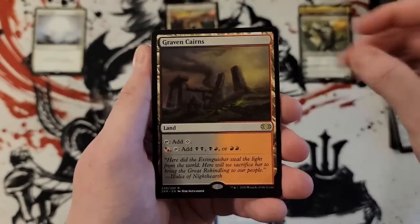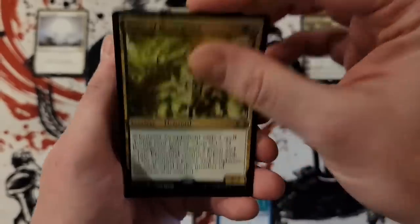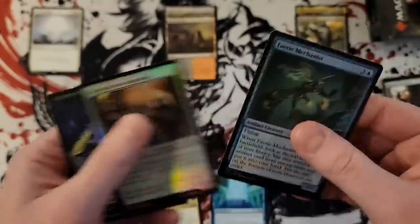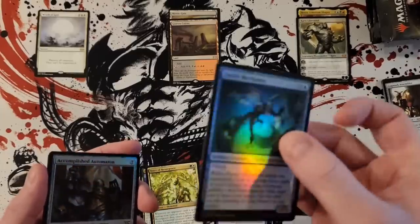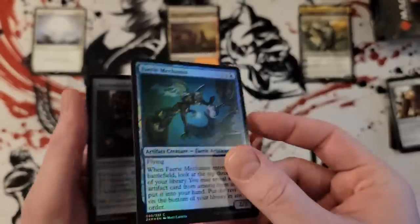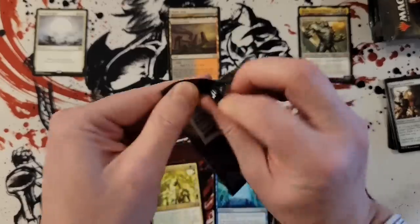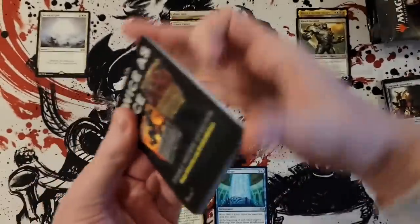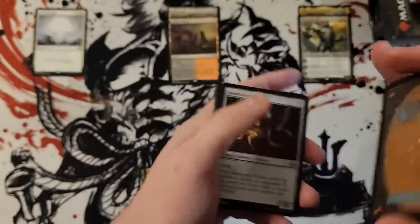Graven Cairns for our second filter land and Voice of Resurgence. By the way, when you open as many cards as I do and you open up so much standard and then you open up Double Masters — how nice these foils are. You get so used to feeling the other ones and then you open this box and it's like, jeez, these foils are legit good. They just feel better — substantial.